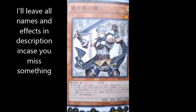So you can summon out the other tuner that's being shown — Maiden with Eyes of Blue or the Priestess. The second effect is: you can target one Effect Monster you control, send it to the grave, and if you do, Special Summon a Blue-Eyes monster from your hand.